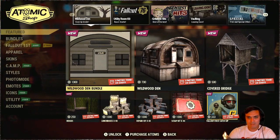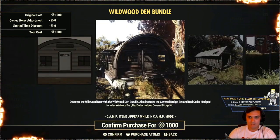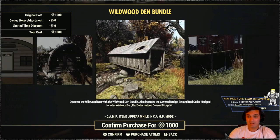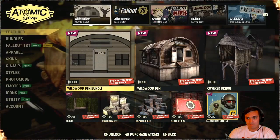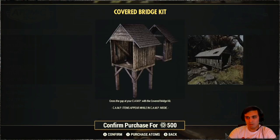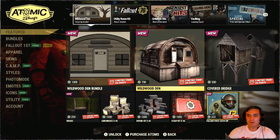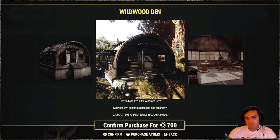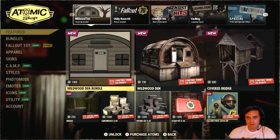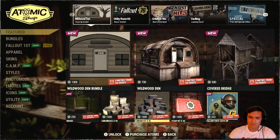We got the Wildwood Dan bundle. Another big building. It's cool to have these things. It's got the Dan, it's got the bridge kit. You can buy this individually — so this is the bridge kit, you can build this type of a bridge using the different components. I hope it's going to work correctly, not like when they released the catwalk bundle — remember that one? The building looks pretty alright. I'll think about it if I'll be buying this — actually, no way. $700 atoms, man, I forgot how pricey these things are.